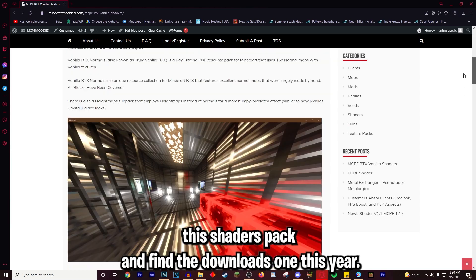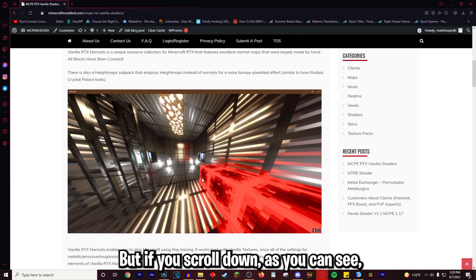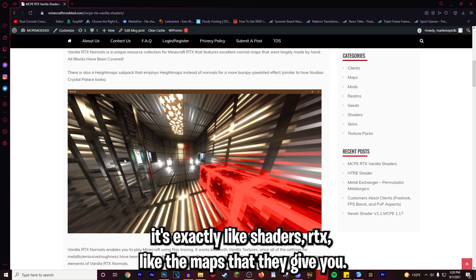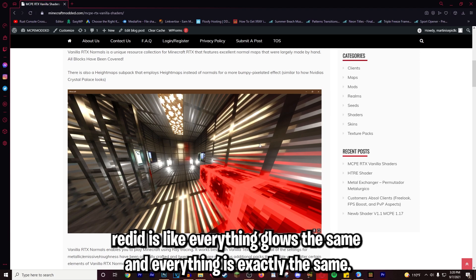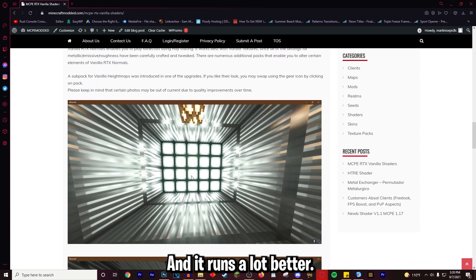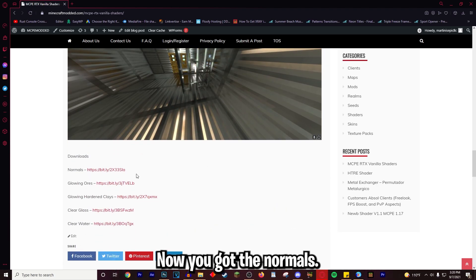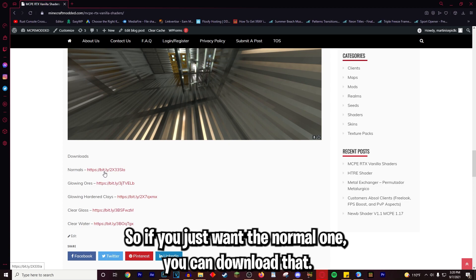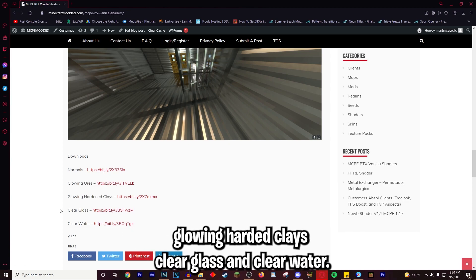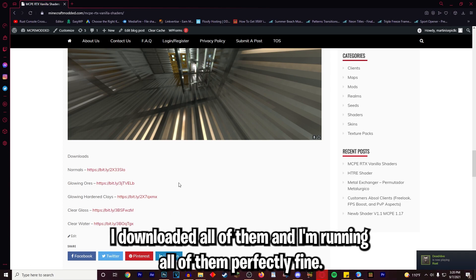This shader just looks so nice — look at the cover. If you scroll down, as you can see, it's exactly like shaders RTX, like the maps they give you, but they redid it so everything glows the same and runs a lot better. Scrolling down you'll see a couple of download links: you got the normal one, the glowing ores, glowing hardened clays, clear glass, and clear water.